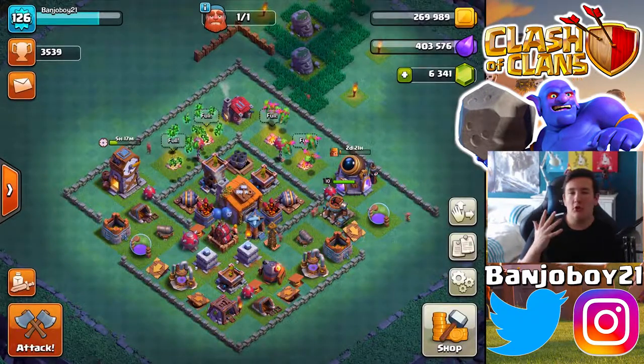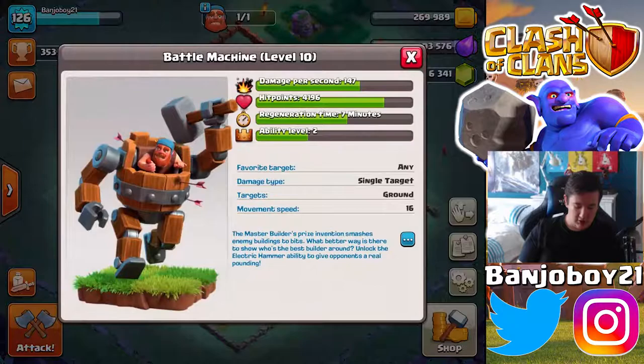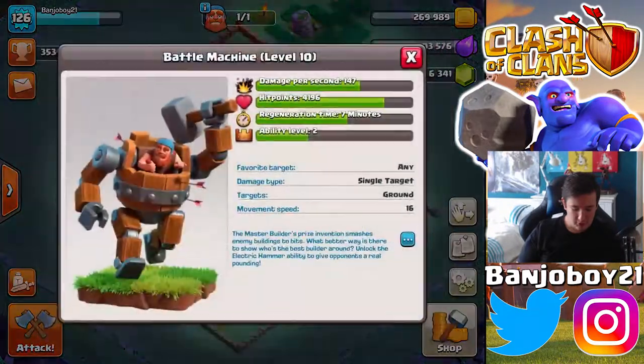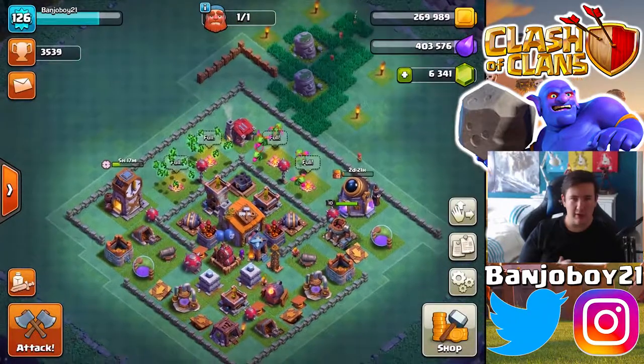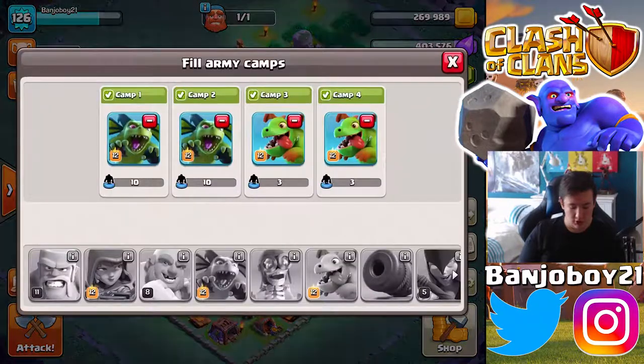First I'm going to show you what I've been using and the requirements. I've maxed out and grinded my way through Elixir to get level 12 beta minions, baby dragons, and a level 10 battle machine. If your troops are low level and you watch my replay, the results will look different because troop levels matter. Also it depends on how you place them in your army camp — I put the beta minions on the left side, but I should have put the baby dragons there since they're easier to deploy first.